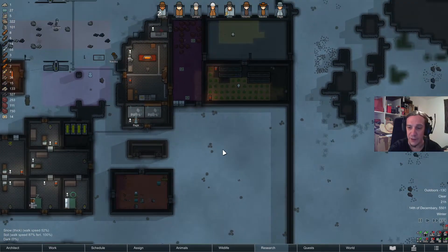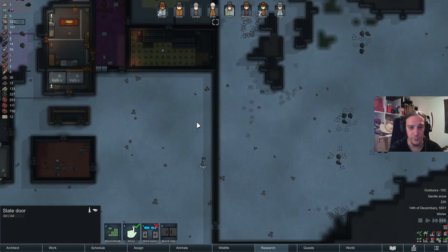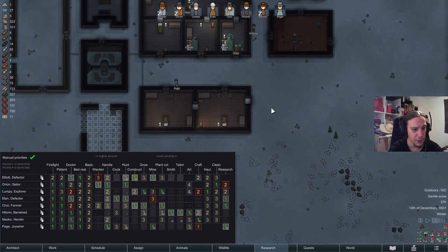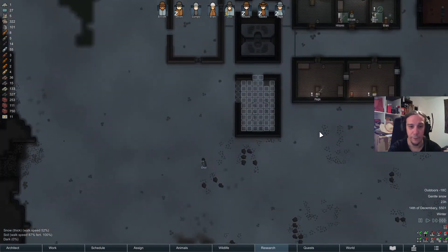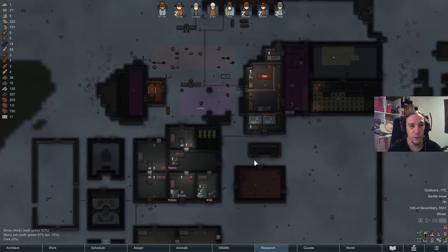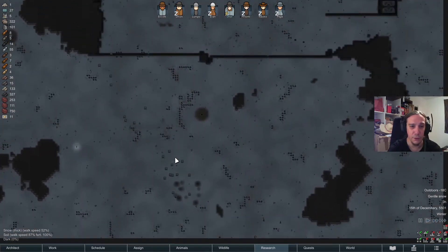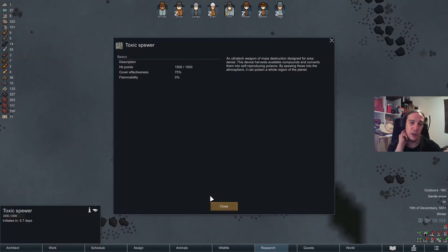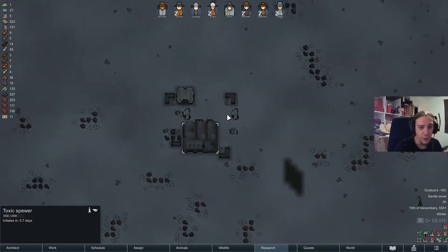There are enough leather sources to get the job done. Who are the hunters — Orion and Elon? So sad that this guy went into a breakdown. Oh hello — there's a mechanoid cluster, ready to mess me up. Let's check it out. What do we have? A toxic spewer. Oh gosh, that's so annoying — this thing basically produces a toxic fallout event.